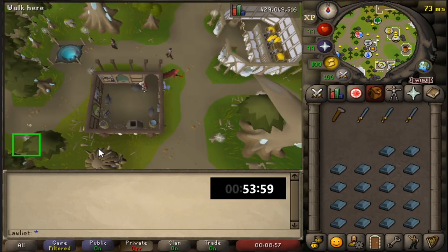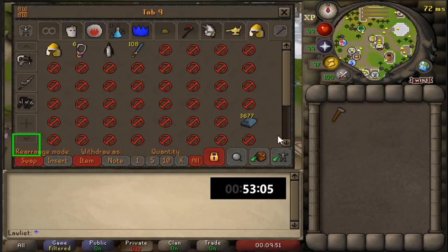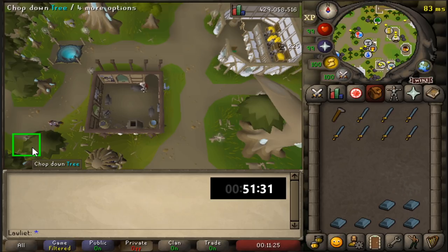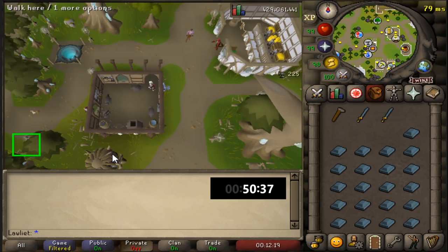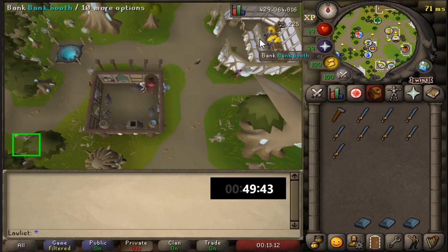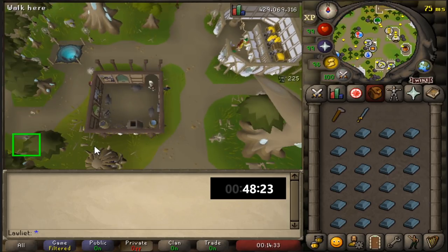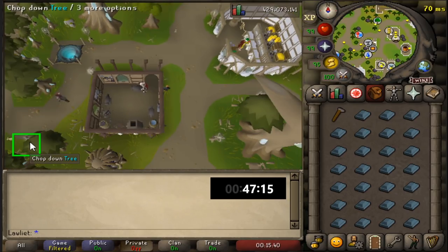Not only is it decent money, but we'll also be getting a nice chunk of smithing XP as well. So if we ever decide to go for 200 mil in smithing, this is probably the method I will be using. Of course, I could do blast furnace or some other mining or smithing method that is a lot faster, but I tend to choose the more AFK options when it comes to training my skills. Most of the 99s that I have are from training with the AFK methods.